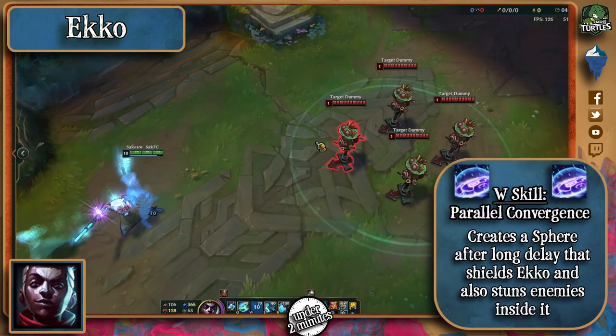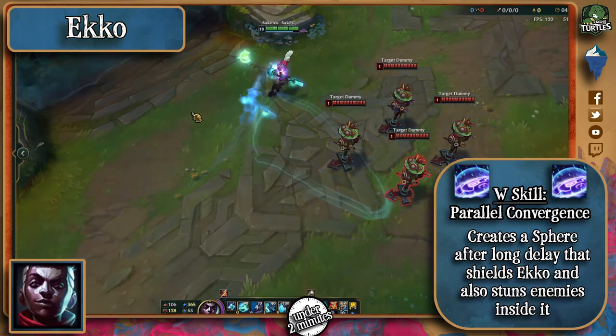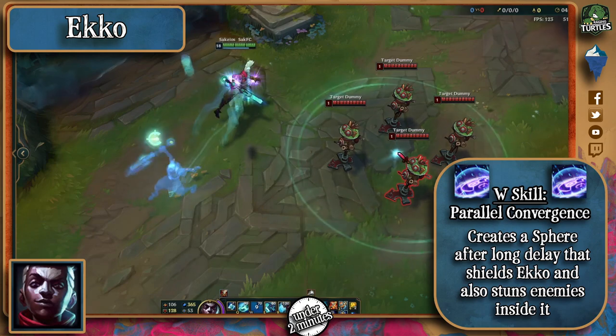His W passively makes him deal extra damage with his autos to enemies below 30% HP, and when activated will create a sphere in a target location that will detonate and slow enemies. If Ekko enters the sphere, it will shield him and also stun enemies currently inside it for 1.75 seconds.